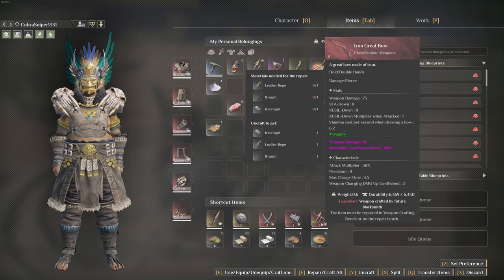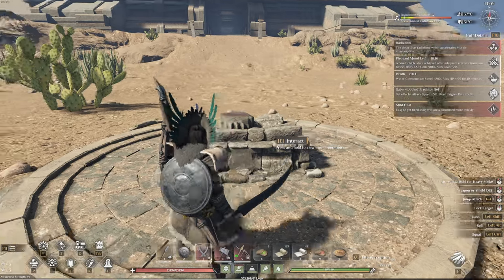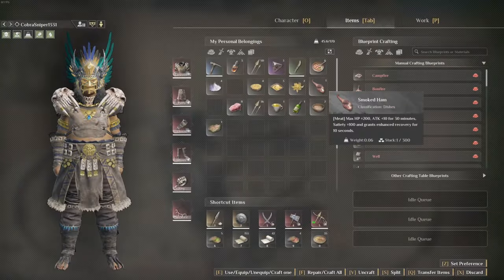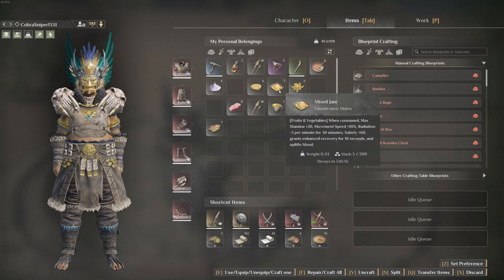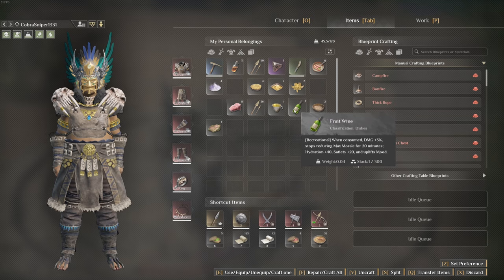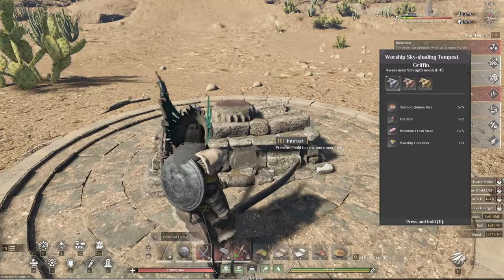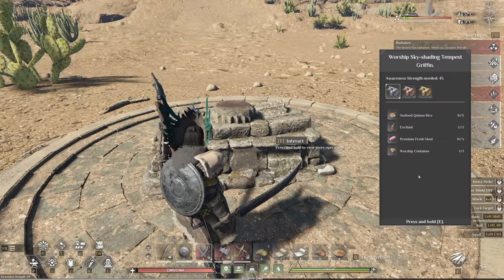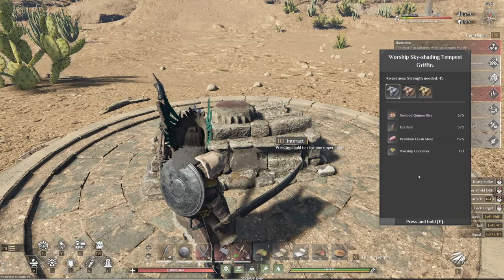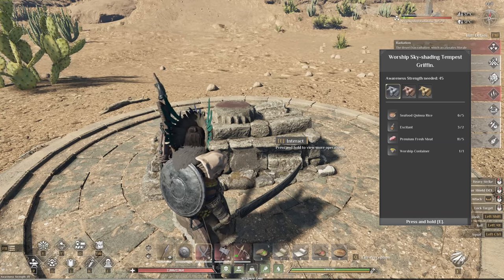You're going to want to come prepared with plenty of heals. I've got an iron great bow and a lot of arrows because he flies, so you're going to want that. We'll eat some food here — mixed jam, some fruit wine — and then we're going to go ahead and start this fight. This is actually my first time doing this fight so we're going to see how this goes.